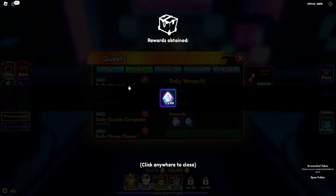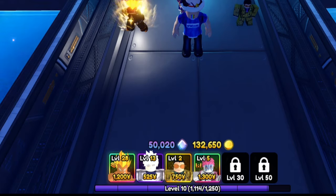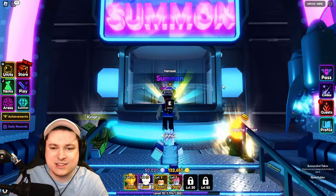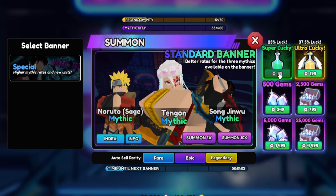We do have some daily stuff to claim, so we're at 50,020 gems, which is absolutely amazing. Let's go over to Hercule and start summoning — we need ourselves Tengon, the mythic.